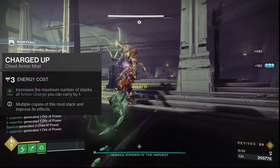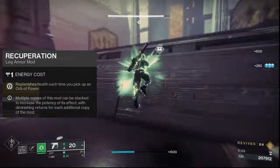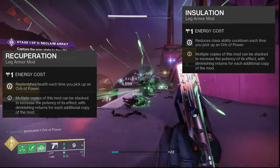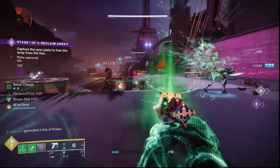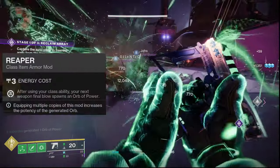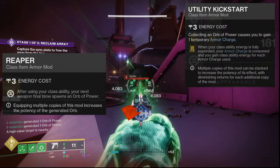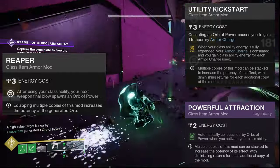For chest, we're taking Taking Charge for an extra armor charge stack. On boots, Recuperation for heals from orbs, Insulation to give us class ability energy from orbs, and Stacks on Stacks for an extra armor charge on each orb pickup. Lastly on the class item, Reaper to create an orb on a weapon kill after dodging, Utility Kickstart to get dodge energy back when we use it, and Powerful Attraction to pull in orbs on using our dodge.